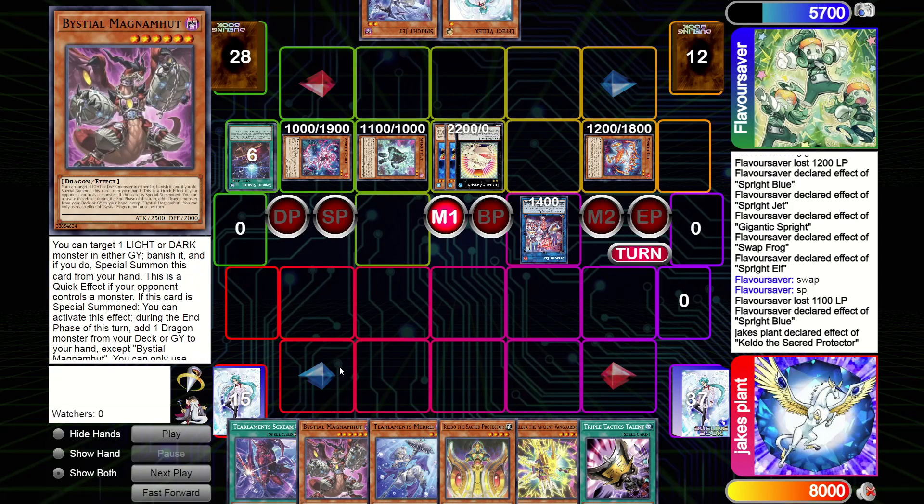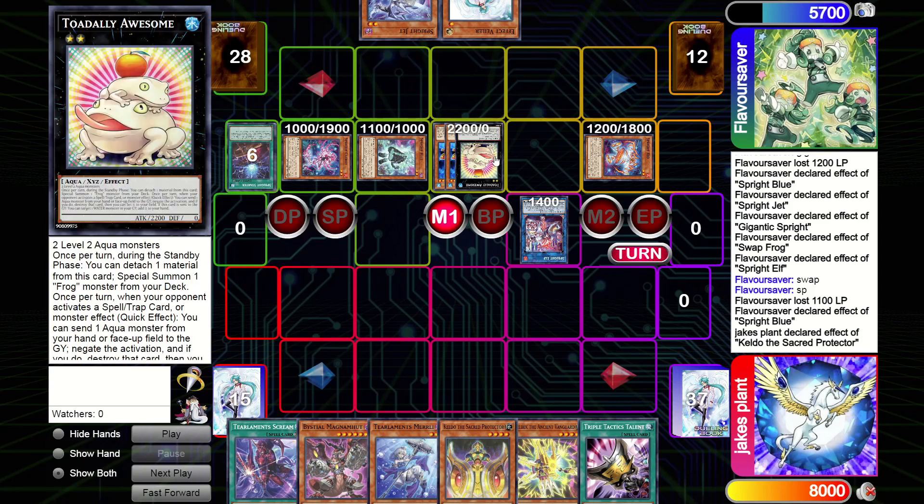Now I don't have to worry about Smashes because there's no way he has it - he's got no back row. He Blues into Jet. I thought about dropping Magnum in the standby, but what would be great is to open Kelbeck, pitch Kelbeck - then I've got Shuffler on field which deals with Elf barring a negate, I've got a miller getting me plus advantage, and I'm getting another card back in the form of Agido. If he doesn't negate Kelbeck he's going to get Agido and it'll be too many bodies.